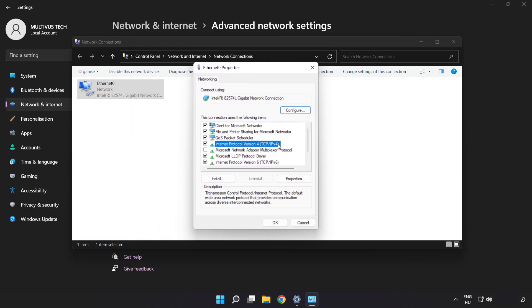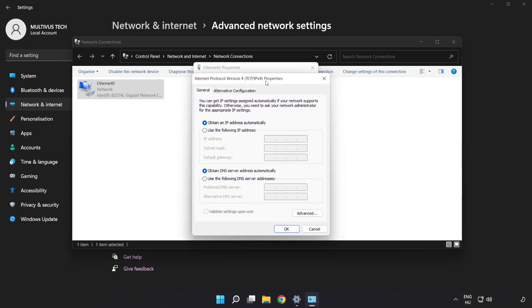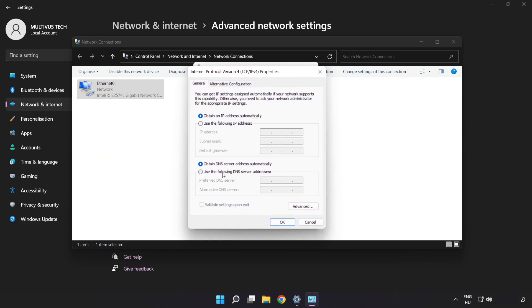Click 'Internet Protocol Version 4' and click 'Properties'. Select 'Use the following DNS server addresses' and type 8.8.8.8 for the preferred DNS server, then 8.8.4.4 for the alternate DNS server.